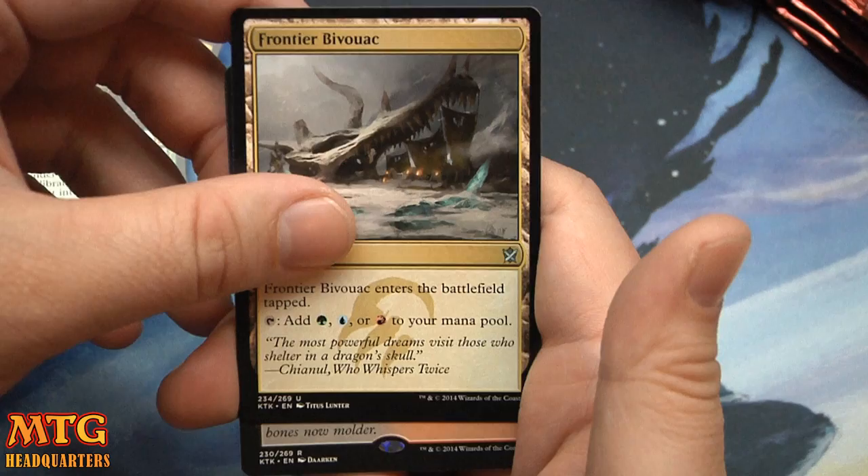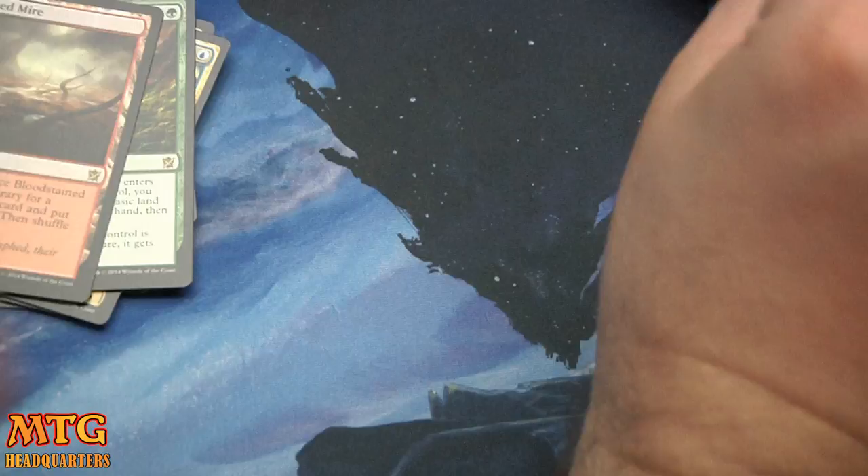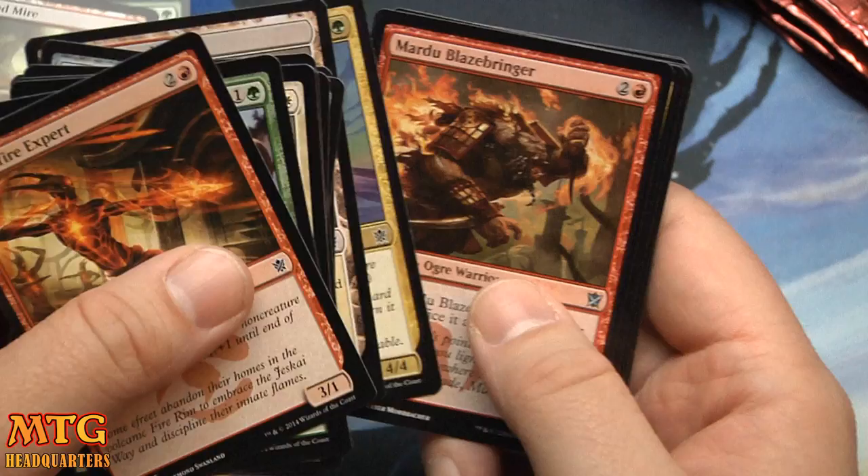Sultai Flare, Horde Ambusher, Frontier Bivouac — and yes! Bloodstained Mire! There's our fourth fetchland — the red-black fetchland. Fetchy! We are on the high end of fetchies now, which probably means we won't see a Sarkhan or a Sorin, but I don't know.